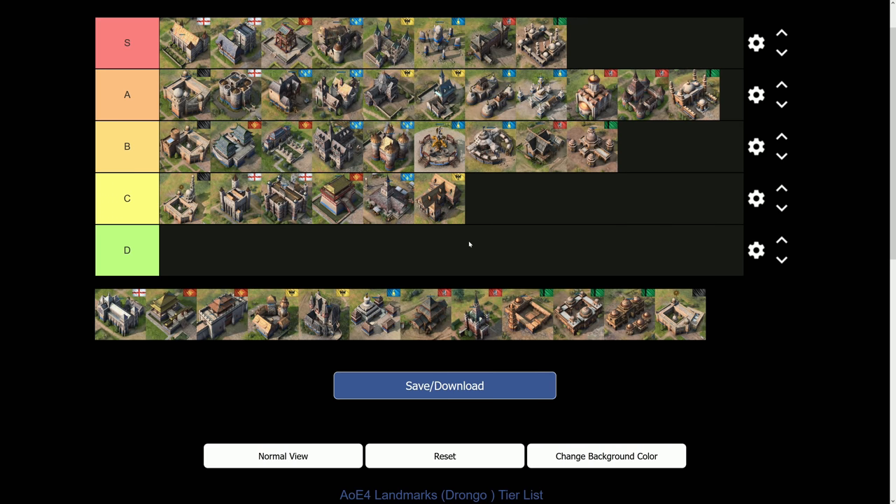The HRE Meinwerk Palace sits in C-tier. Initially this was considered very strong because it gives discounted blacksmith upgrade rates — you don't pay the 150 wood for those upgrades. But people very quickly learned how to counter men-at-arms all-ins, and this landmark slowly fell down the rankings. On day one when the HRE launched, this was probably S-tier. Now it sits in C-tier.